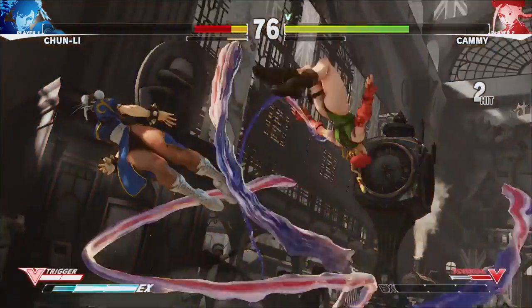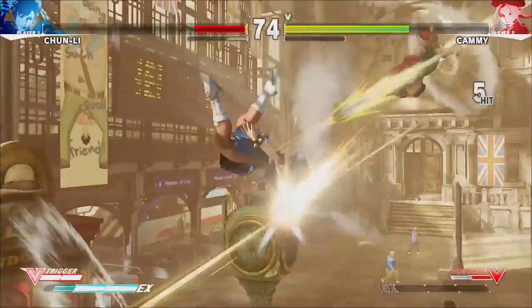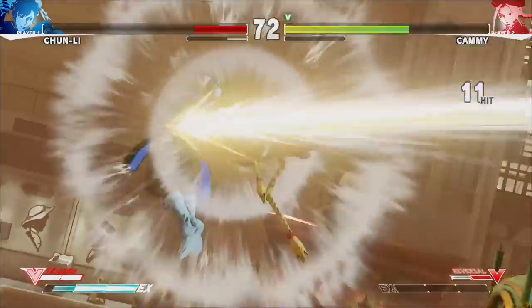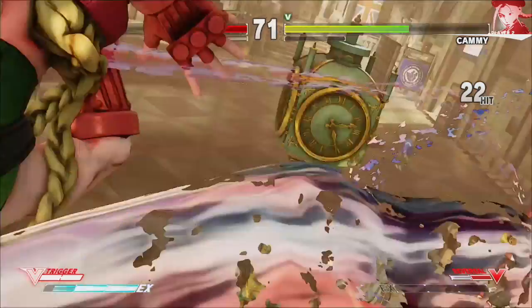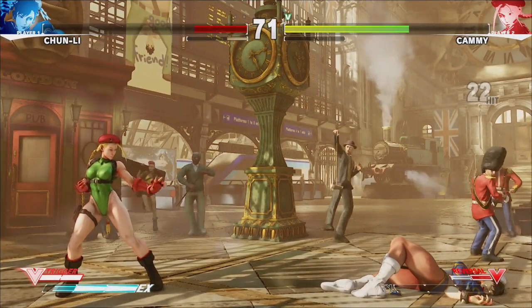The EX meter works the same way as it did in Street Fighter IV. It fills up and lasts between rounds as well. You can perform EX special moves, and you can also charge it up completely to do a Critical Art, which is just the new version of the ultras. And like Street Fighter IV, those ultras are beautifully animated and really cool to see.